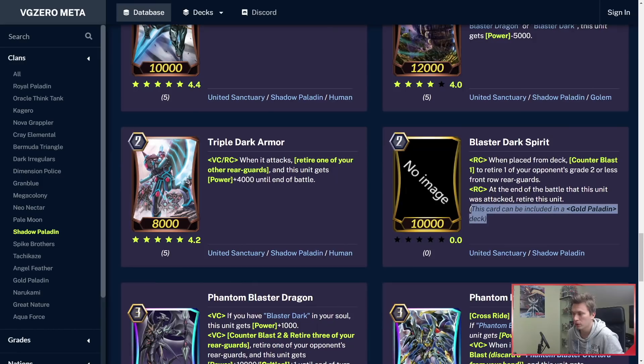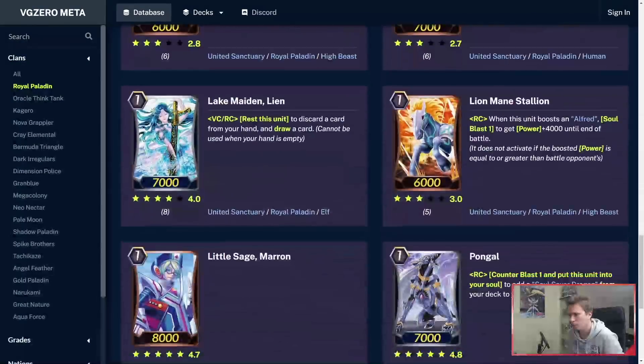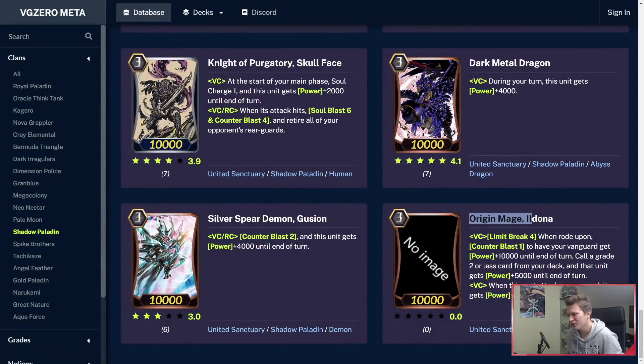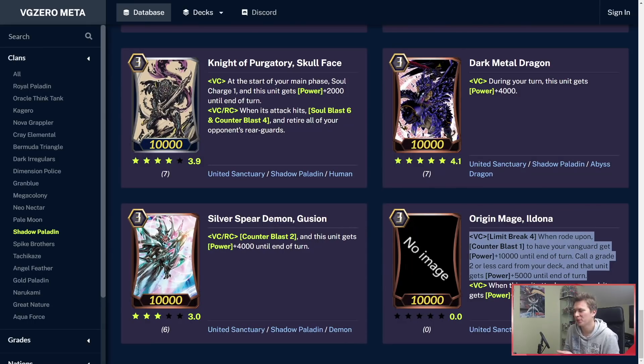Blaster Blade Spirit has the same treatment — it's on the Gold Paladin page. Origin Mage Ildana completely changed — got a fat buff. Vanguard Circle, Limit Break 4, Breakride: when rode upon, Counterblast 1 to have your Vanguard get plus 10k until end of turn. Then: call a grade 2 or less card from your deck and that unit gets power plus 5k until end of turn. This is literally Mordred Phantom's skill — I don't understand why they gave Mordred Phantom's skill to Ildana, but it's pretty interesting.